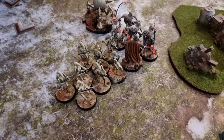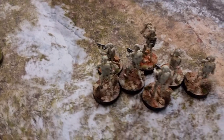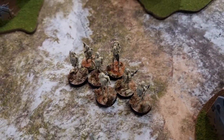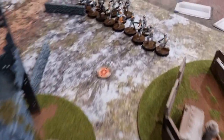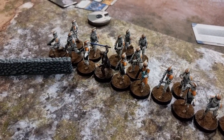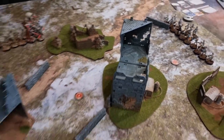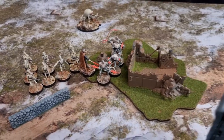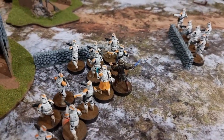Here's the battlefield with objectives across the middle — the western one, the centre one right in the middle of a little village, and the eastern one close to the Republic deployment zone. A larger unit of B1 droids, Count Dooku, the Magna Guard, and the dwarf spider droid deployed at the northern tip of the Separatist deployment zone, while a second unit of B1s deployed to capture the western objective. The Republic forces deployed en masse in a gun line to advance steadily across the table. All units then made their scout moves forward towards their objectives.